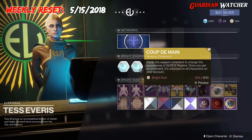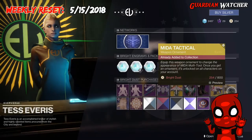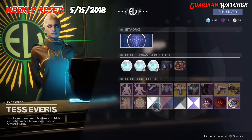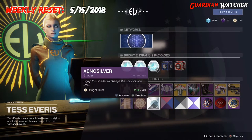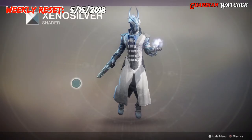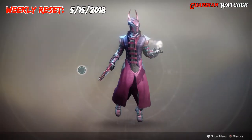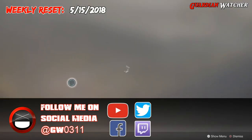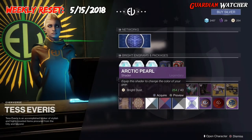Then for our ornaments, we have the Coup de Mane for the Soros Regime, and then we have the Mita Tactical for the Mita Multitool. For our wonderful Transmat effects, we have Gold Beam effects as well as Cabal Arrival. And for our four shaders, we have Xenosilver, Dawn and Dusk, Metro Shift, and last but not least, Arctic Pearl.